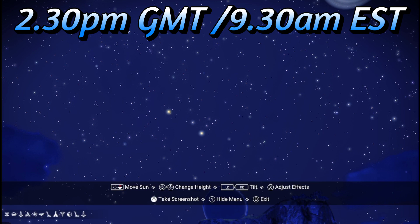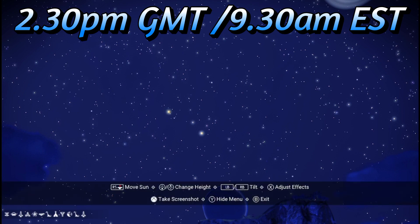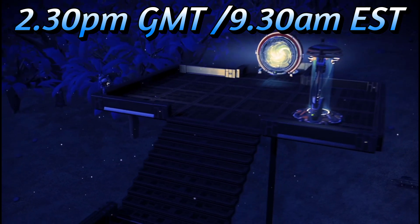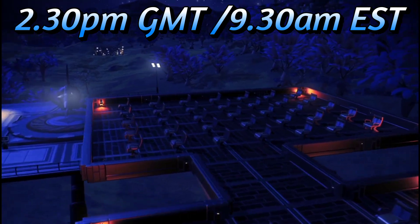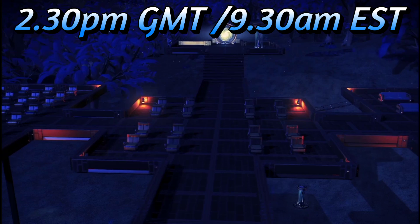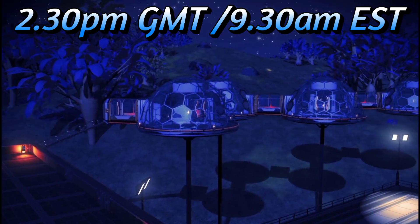These are the portal glyphs for when I'm doing the community events. Today is a community events base — I will be doing base building, ship hunting, and general exploring. The time is 2:30 PM GMT, which is 9:30 AM EST.